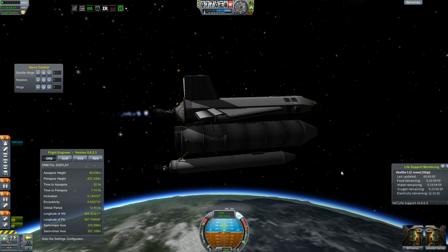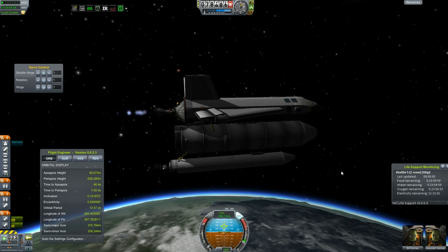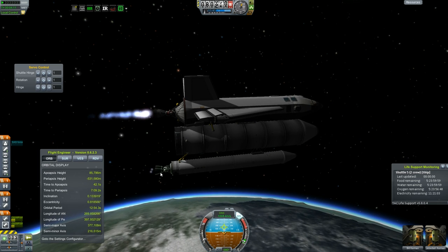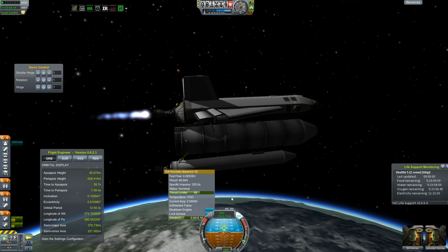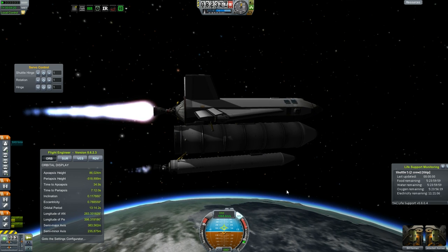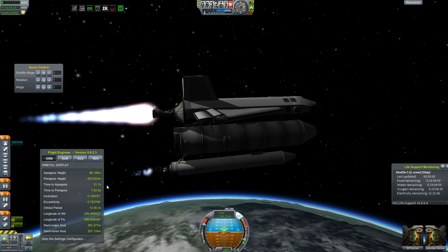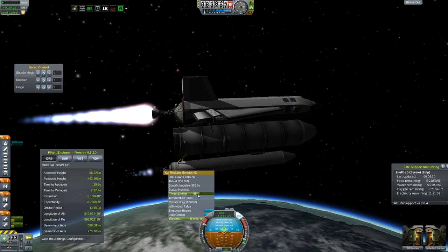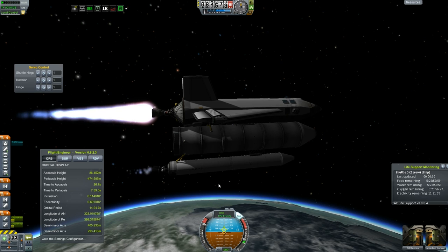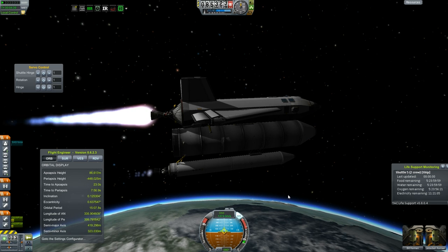So what I'm doing now is actually burning towards the horizon here, hopefully going to bring up our periapsis enough within the amount of time that we need to. I'm going to need to adjust some of these boosters again. Burning towards our horizon here — I want to bring up our periapsis enough to allow these tanks to re-enter the atmosphere, but have enough fuel to do a separate burn just with the shuttle itself to make a stable orbit. That's our goal here right now.